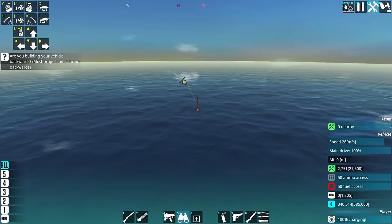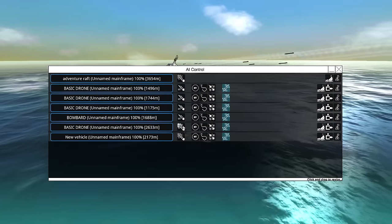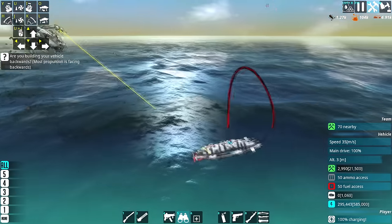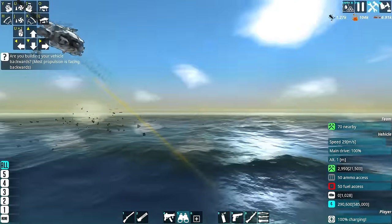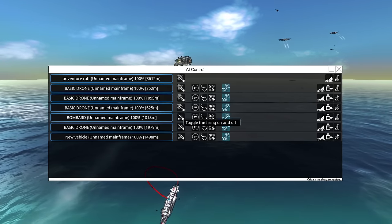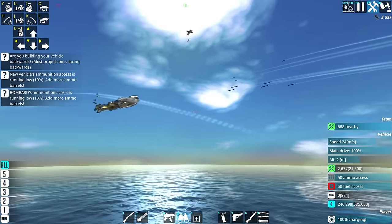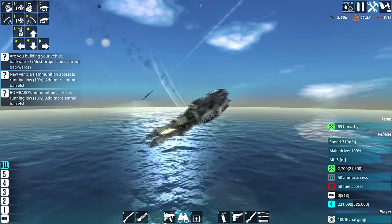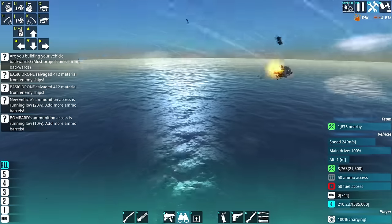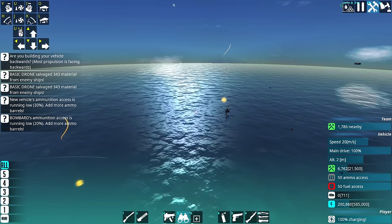If one of you can hit that by mistake — you know what, everyone stop firing. Don't kill the thing fighting the sub! Just let the thing do its work. It actually killed the enemy — fantastic! Note to self: we need an anti-sub drone immediately. Thank you for saving us. That was your reward. We just got so weirdly lucky.